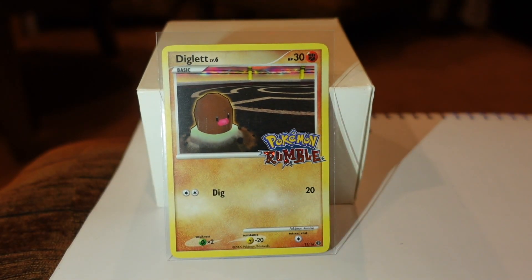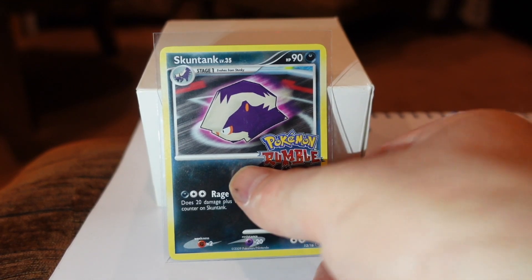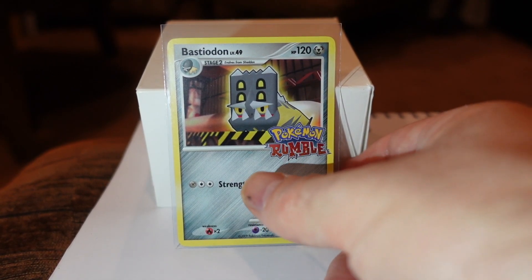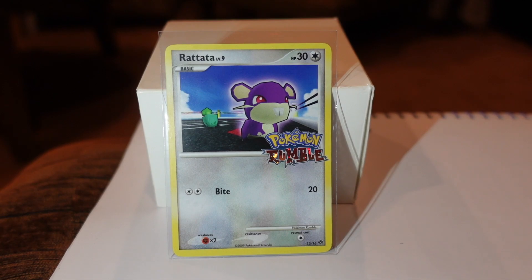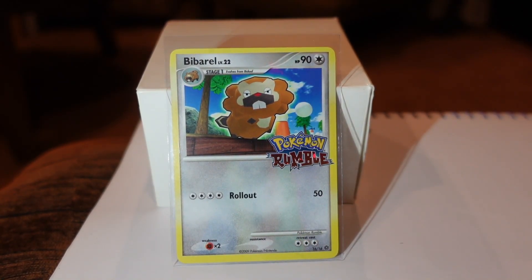Diglett, number 11. Lucario, number 12. Scuntank, number 13. Bastiodon, number 14. I'm lucky with these cards that they were stored in a way that they've held up and haven't curved on me. Rattata, number 15 — you can see the star-like background of the Rumble card itself, the holographic. And finally, Bibarel, number 16. And that's the Rumble set.